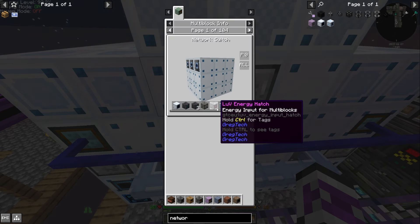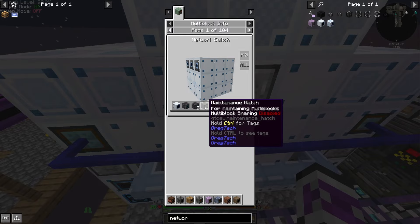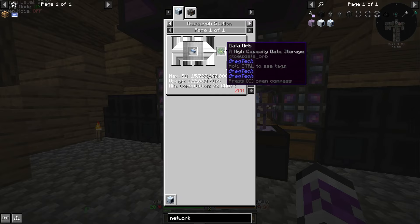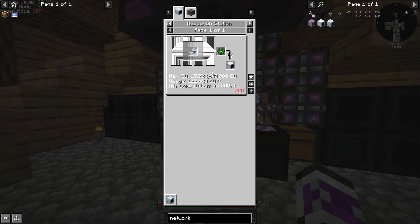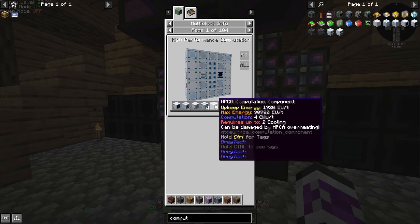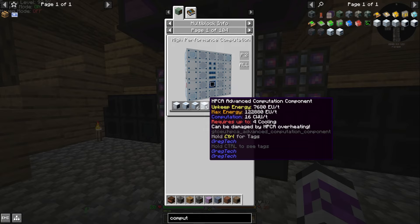I just need a bunch of casings and some energy hatches — it's kind of nothing. I'm mostly just worried about how expensive. So that's not the solution, because under my interpretation I need the network switch to make it. So I need to make things that can generate more computation. If I make the advanced computation component, that can do 16.